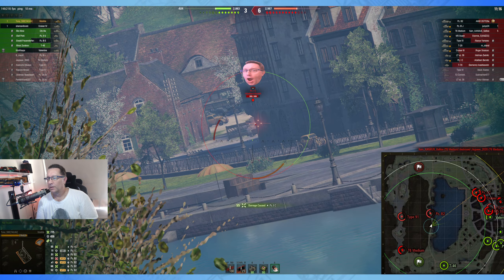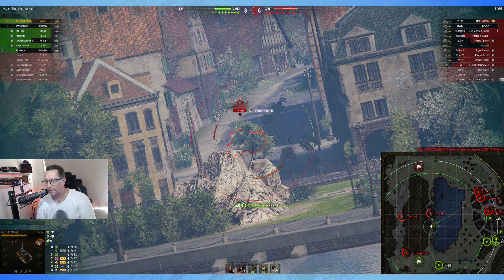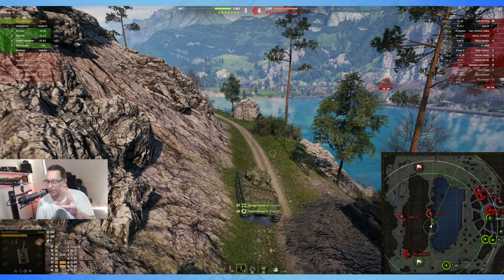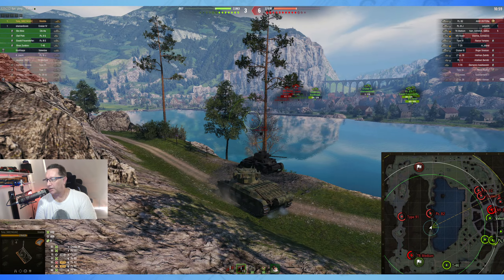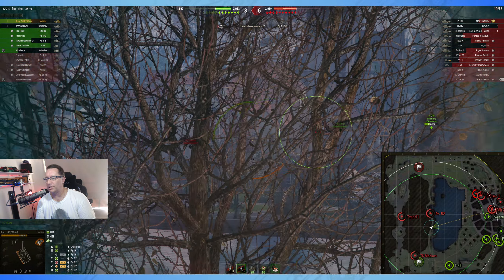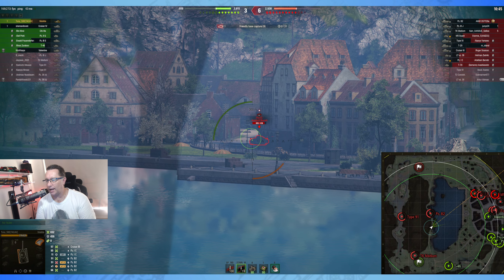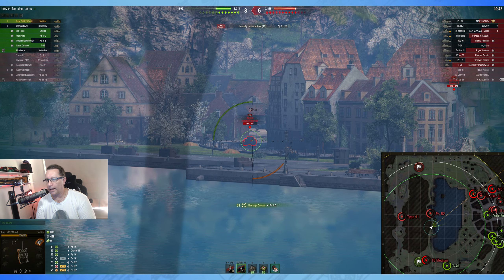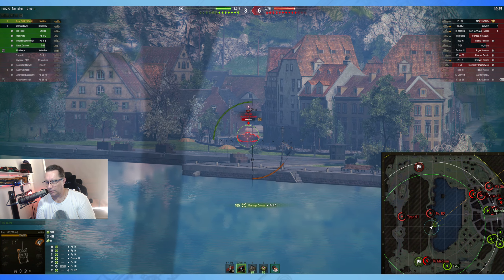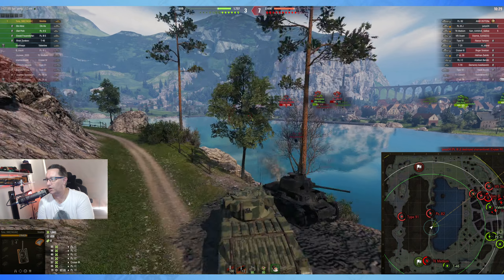He puts a couple of shots into the PZ1C, then gets back behind cover. The PZ1C is a bot. There's Roger in the Cruiser - also a bot with the colons on either end of his name and tank icons on screen. Looking at the minimap, his team is in trouble - he's lost three bots and three real players. The enemy has only lost one real player. At tier 4, the number of real players remaining matters more than the scoreboard itself.